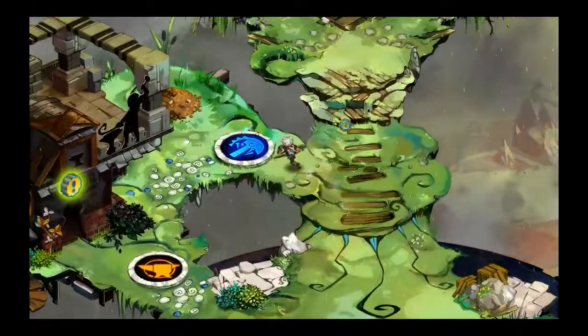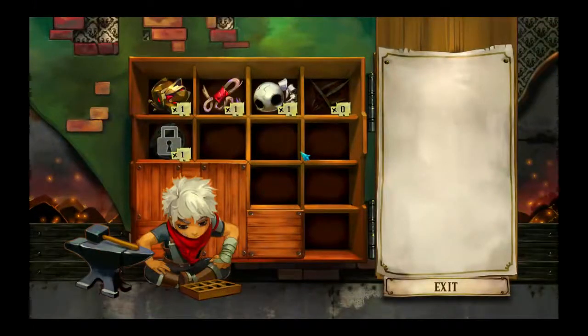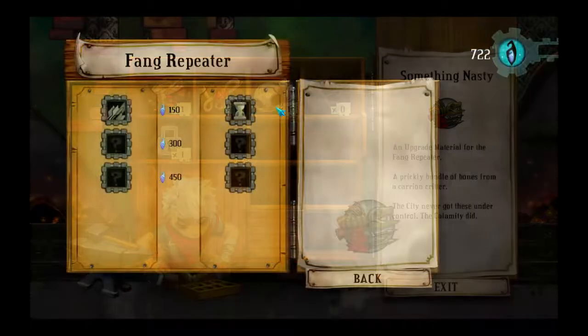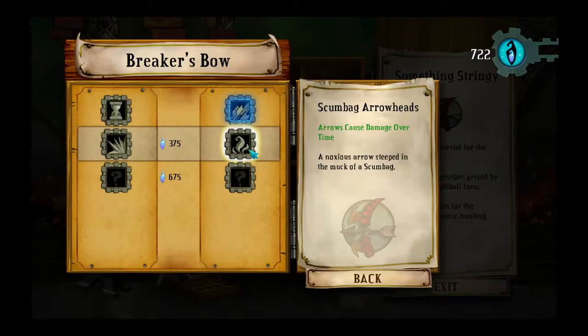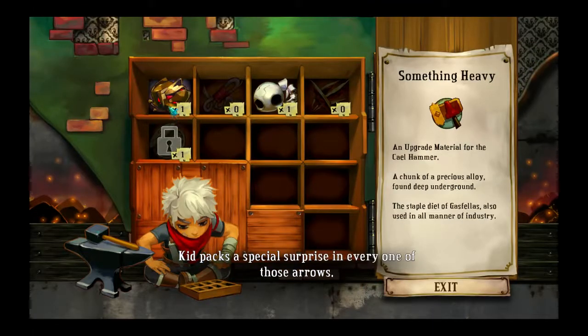Do we only have one more choice on buildings? We do — the Arsenal. We have an Arsenal! Something nasty — oh, it's an upgrade for the Fang Repeater. We don't usually use this; we use it during one of the Proving Grounds. We'll upgrade it when we come to it. Arrows cause damage over time, plus 50% damage — I think that's a little bit better. Kid packs a special surprise in every one of those arrows.